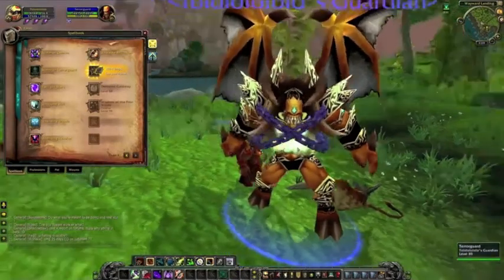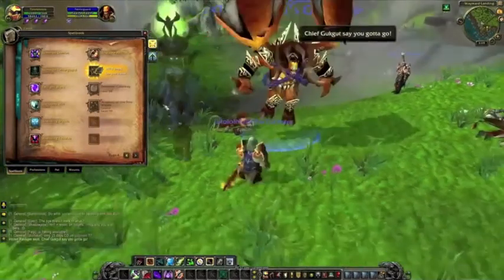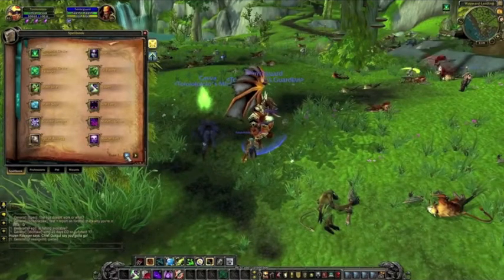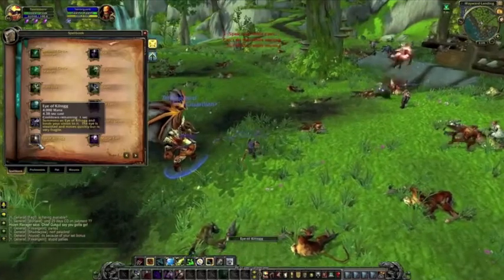As you can see right now I actually have two pets out. I have my Terror Guard and I have my Shiva, so both of those are out right now. There's also an attack that lets you put out like ten instances at the same time for massive damage.